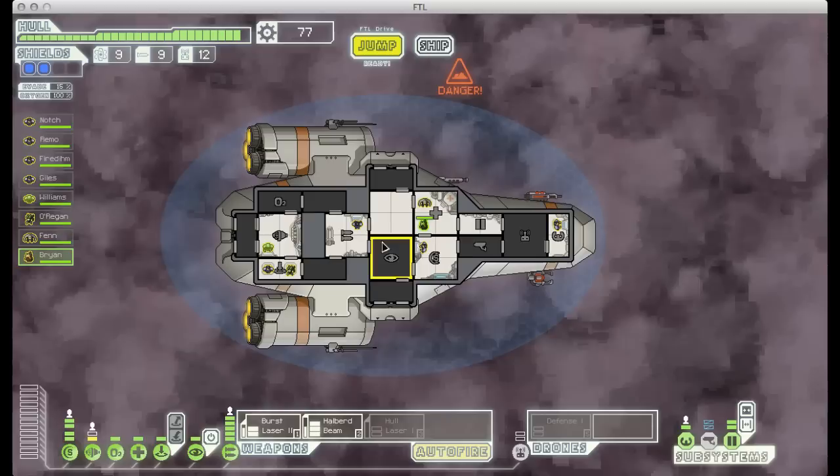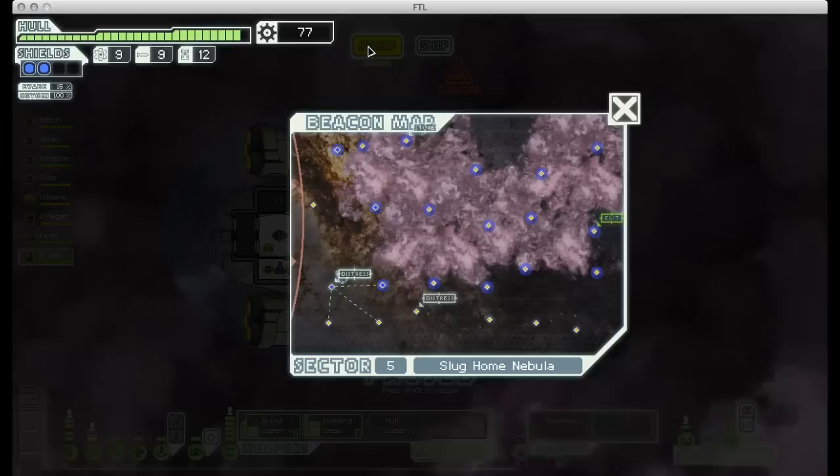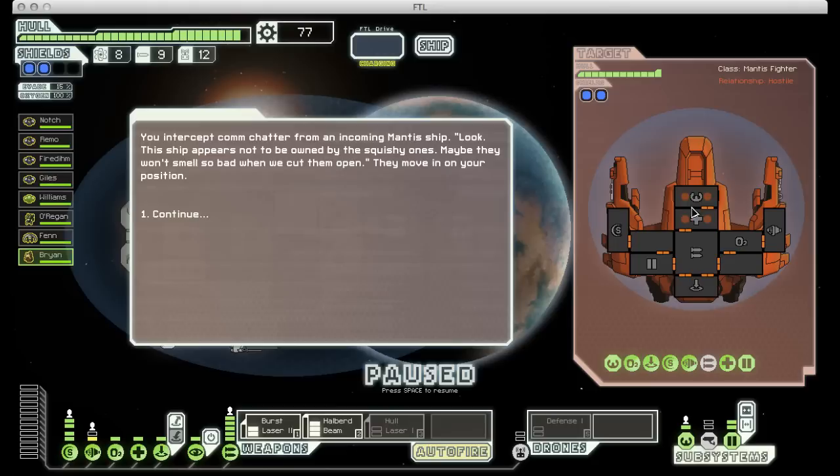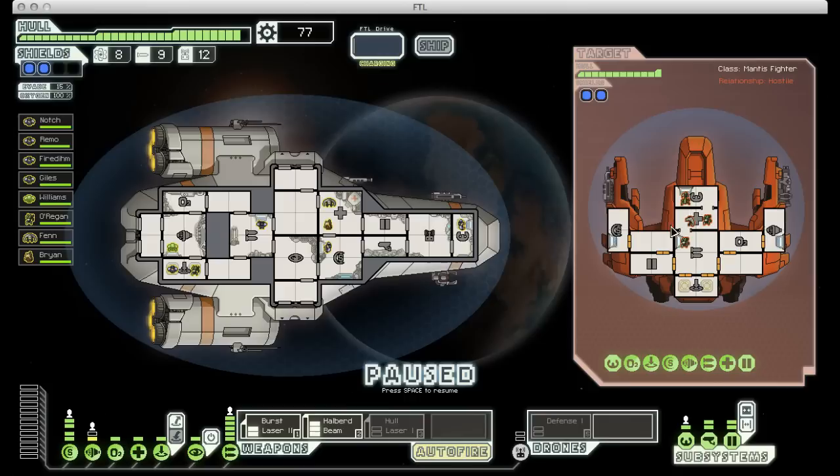This is really good news, because slugmen are like humans — they have 100 hit points, they're not especially good at anything — but they're telepathic, which means you can see enemy life forms on other ships even if your sensors are disabled. That's really handy when you're in a nebula sector like here. You can see the life signs of the guys on board the ship, and that's thanks to the slug.